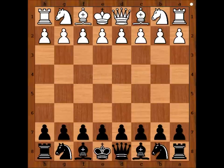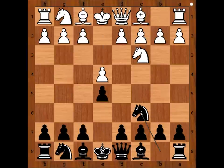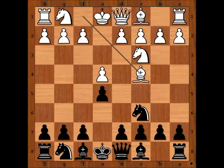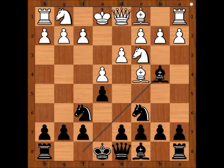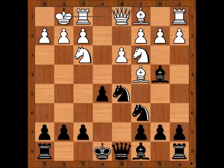Watson started with e4, Thibse played e5, Nc3, Nc6, and Watson played Bc4. F4 would transpose to the Vienna game. We have Bc4, Nf6, d3, Bb4 pinning the knight, Nf3, d5, exd5, Nxd5, and Watson castled kingside.